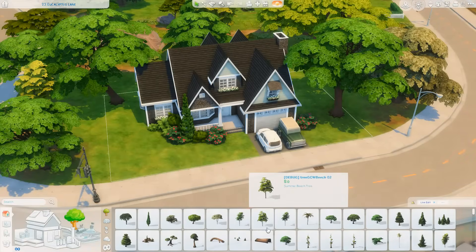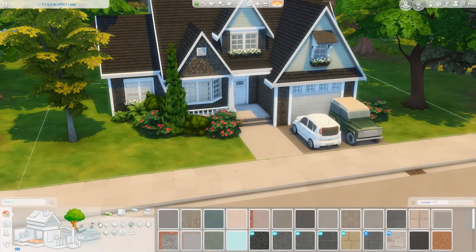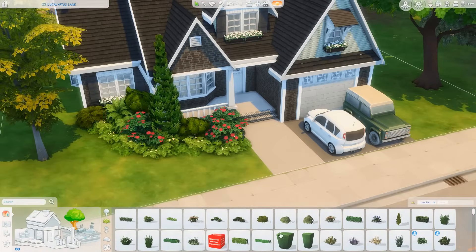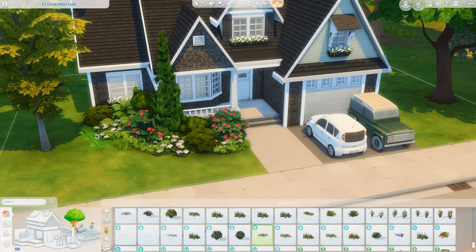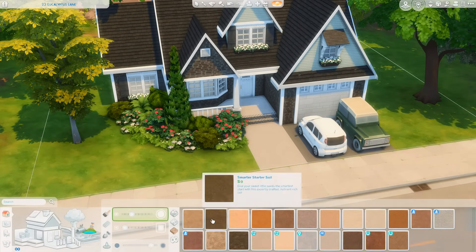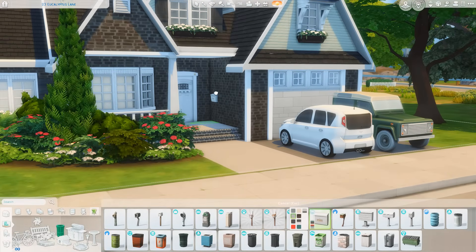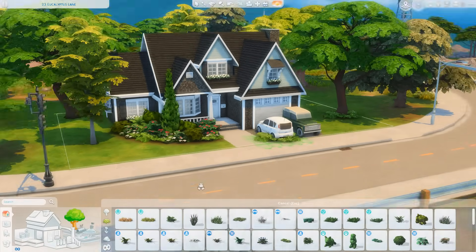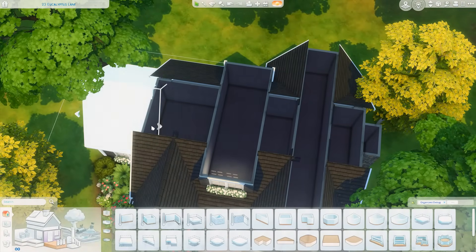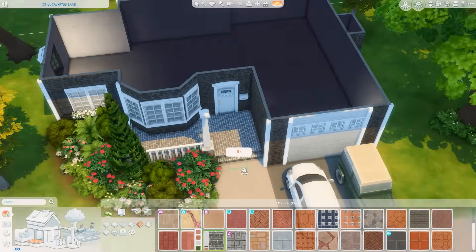I decided to go with white flowers in the flower boxes on the windows — red felt a little too busy. Then I got some low-lying bushes underneath. I considered yellow flowers but thought they made the area a little too bright. I feel like if you add too much variety with too many colors, it looks busy, so I tend to stick to one or two colors when it comes to my landscaping, with lots of green and not too many flowers.